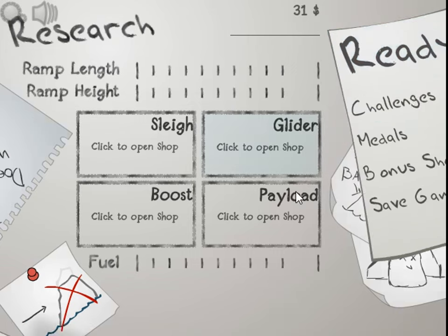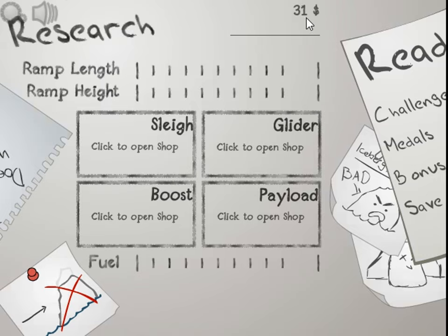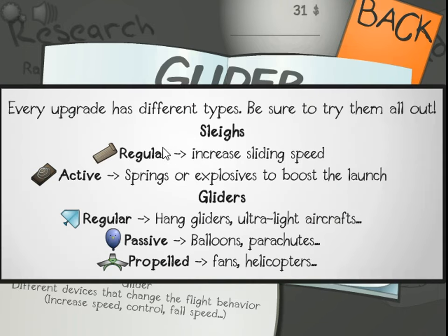Let's go blow out our money. So we'll go to the gliders. Let's see what they have here - catalog, see more items. Sleds: regular, increased sliding speed, active springs or explosives to boost the launch. Gliders: hang gliders, ultralight, aircrafts, passive, balloons, parachutes, propelled fans, and helicopters.